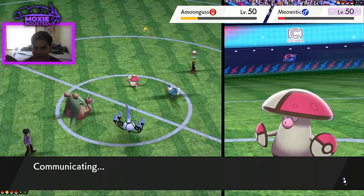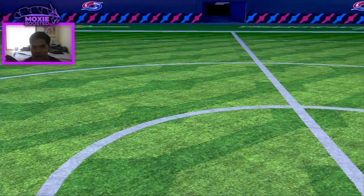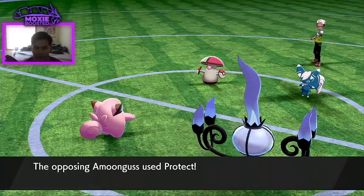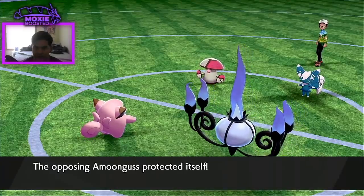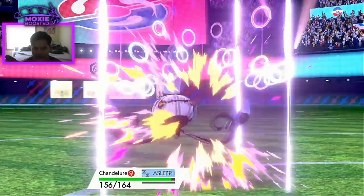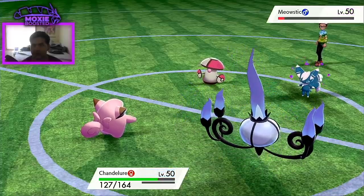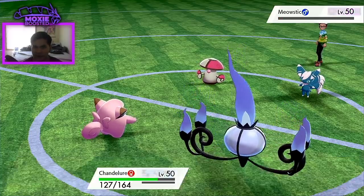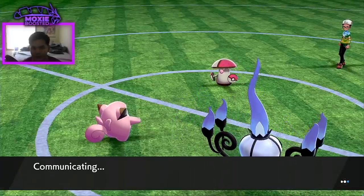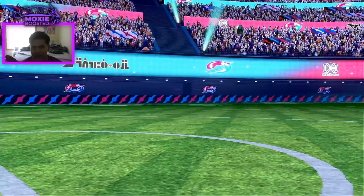Garbodor wakes up and they're going to just put me to sleep again. That is in range of my Heat Wave. I'll hard switch into one of the more useless Pokémon to keep Garbodor relatively healthy since we're still at max. I'll switch in Clefairy expecting them to Spore me, and go for another Heat Wave because it will KO the Amoonguss. Meowstic is gone after this turn too.